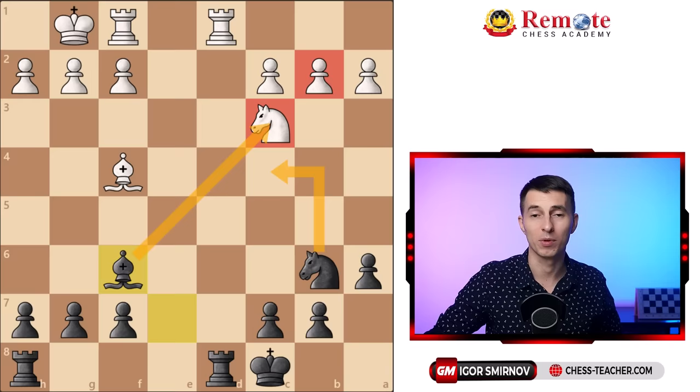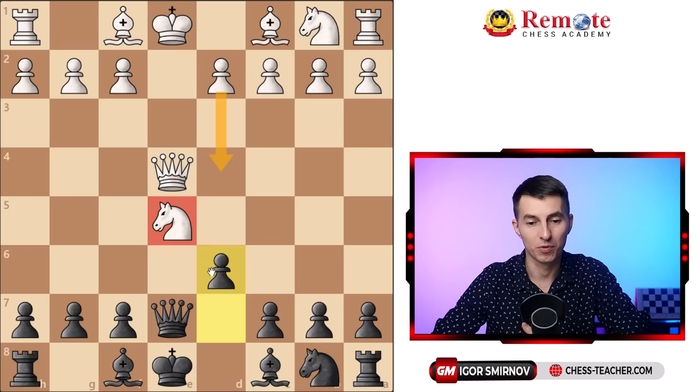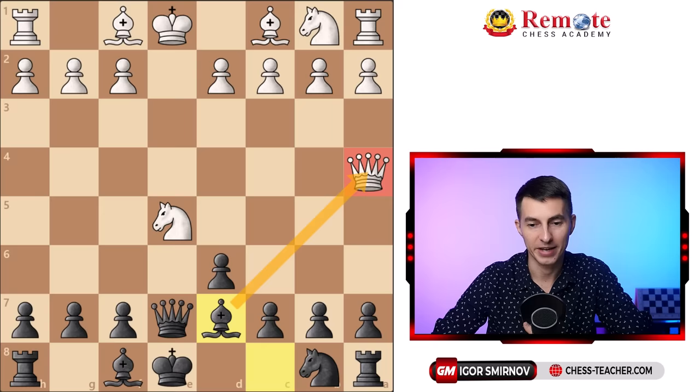Let's talk about a few other common sidelines. In this key position, the main move for white is pawn d4, defending the knight on e5. Some folks go Qa4, hoping to remove their queen from the pin, but they fail to notice the knight is pinned to the king anyway. You just go bishop to d7, attack the queen, and the knight still can't move — so Qa4 is completely useless. White has to move the queen again, and then you just get the knight back on e5.